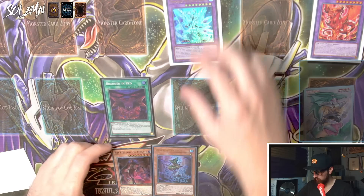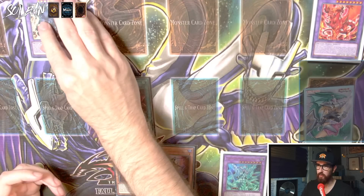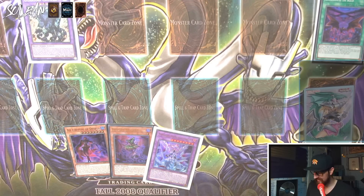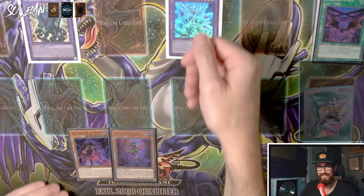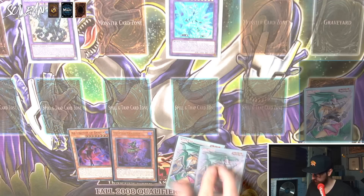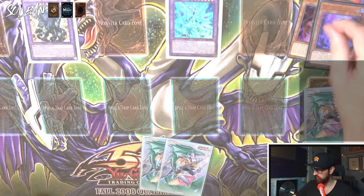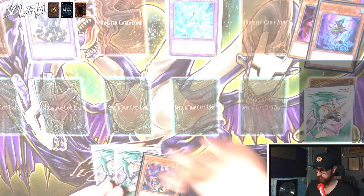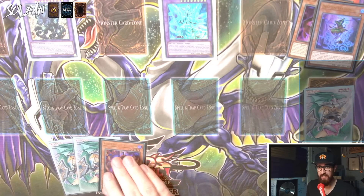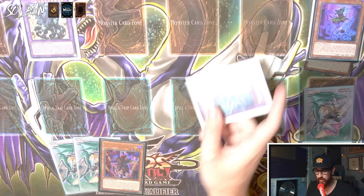You activate Branded in Red, targeting Tragedy to add it to your hand. Then Branded in Red fuses Ad Libitum, Tragedy, and Mirrorjade — three monsters, one from field and two from hand — into Guardian Chimera. A bunch of effects go off: Ad Libitum special summons your Mirrorjade back, so you once again have access to that banish. Guardian Chimera draws you two cards. Tragedy once again searches something from deck. Guardian Chimera also pops something from your opponent's field. You've drawn two, popped something, gotten your Mirrorjade banish back, and searched Aluber as follow-up for next turn. And if they then get rid of your Mirrorjade, they lose their entire field — all of that from one card.